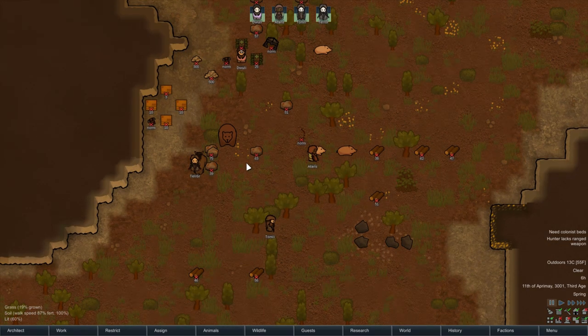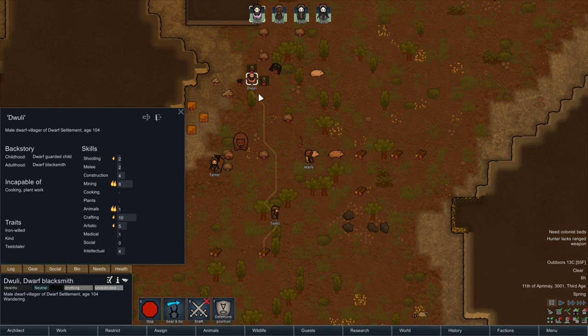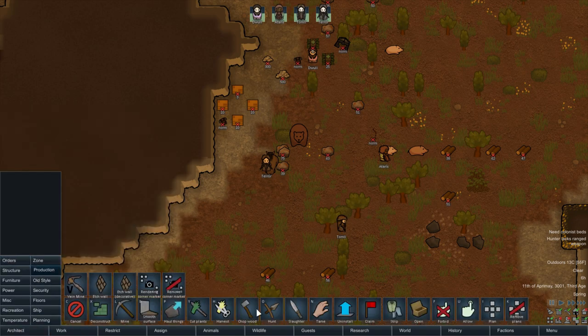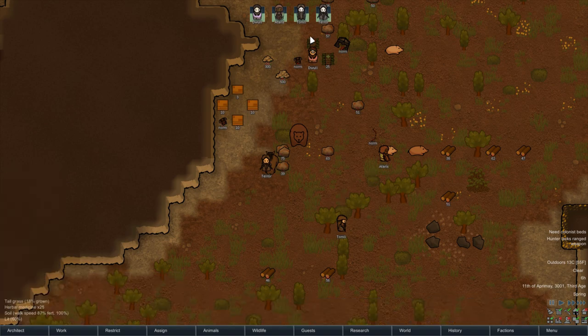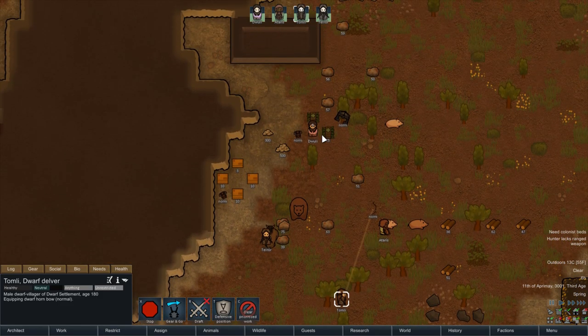Let's get things started and pick out gear for everyone. Shooting and melee are pretty even — shooting for Tomil, and definitely melee for Teldor. Let's un-forbid everything on the map. Tomil will take the hornbow. I don't think we've actually been gifted any melee weapons to start, just some gear.